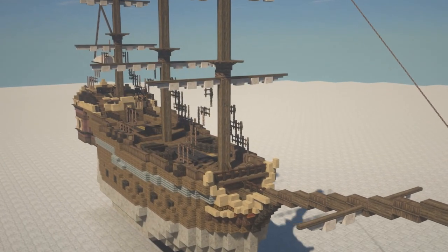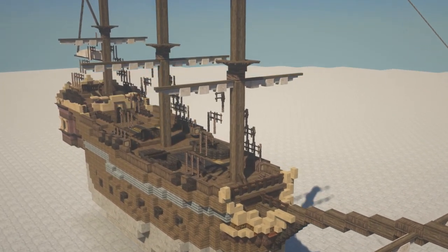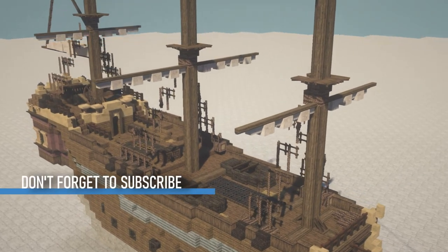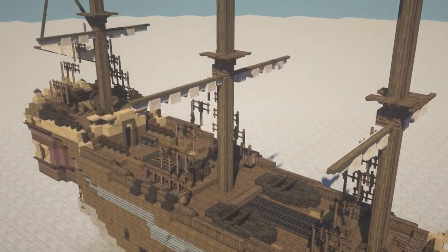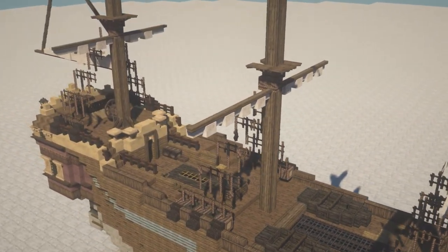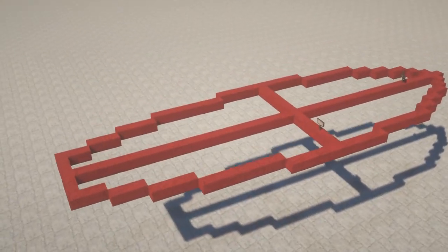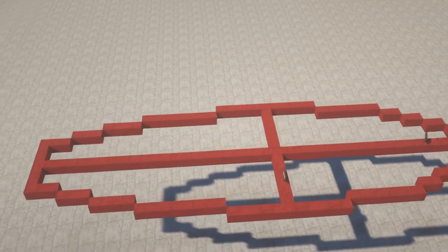Building ships in Minecraft can be complicated, at least I think so, but in today's video we're trying to build this ship right here and I'll take you alongside with me. In my opinion the most important part for building a ship in Minecraft is to get the shapes right. So the first thing I do is to use wool to create the general shape of the ship I want to build.